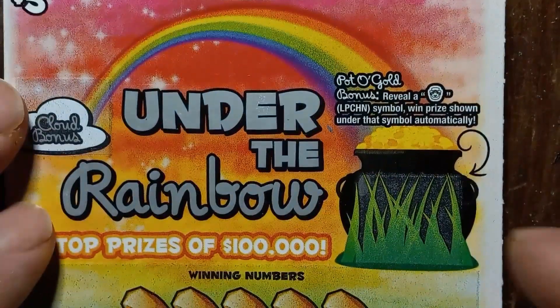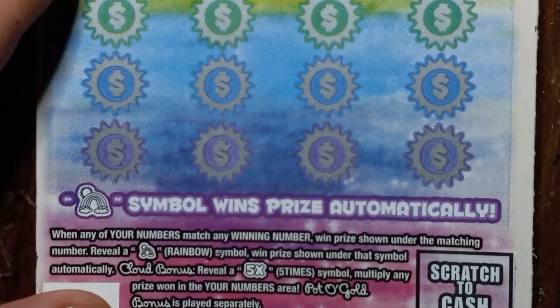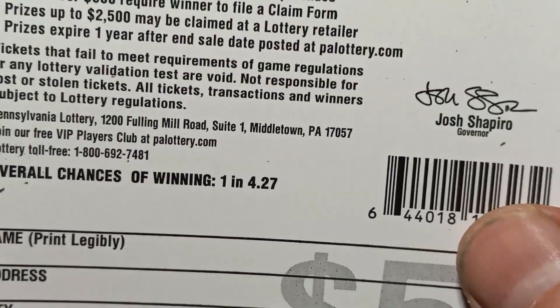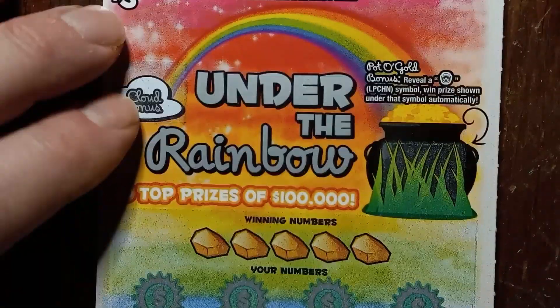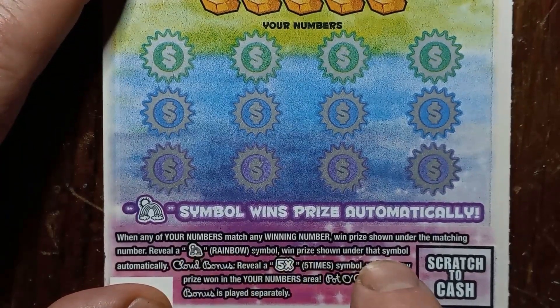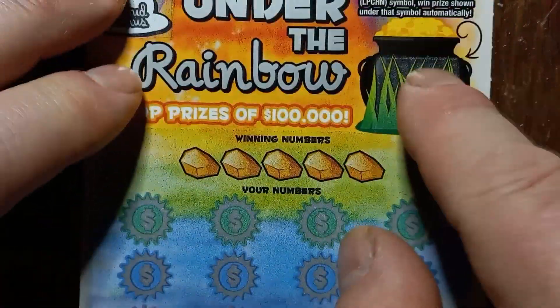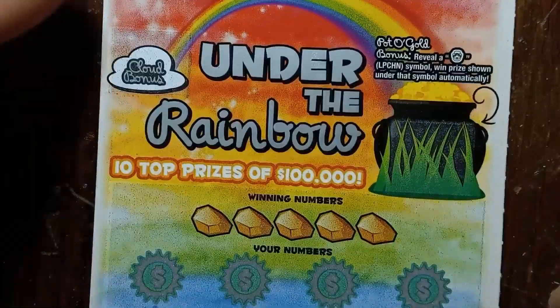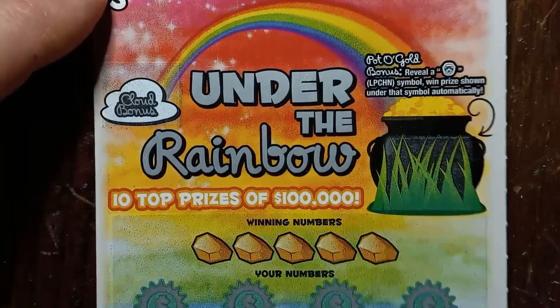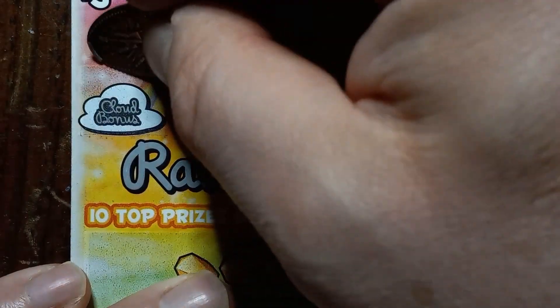On to Under the Rainbow. These tickets have been pretty good to me lately, I can't complain. Odds on this one are 1 in 4.27 — not too bad, a little bit better. On here we're looking for number match, rainbow wins what's underneath, the 5 times bonus up here — if you get that you win 5 times your prize — and the pot of gold bonus. If we see a Leprechaun we get the bonus. I got that a couple times already. Can we hit the 5x? We never hit that yet.